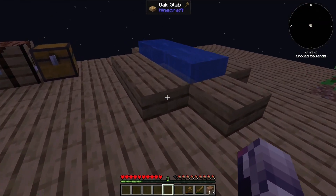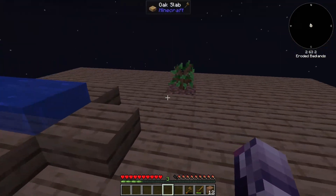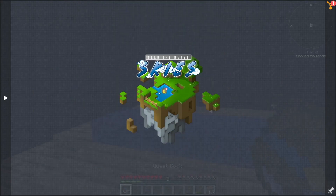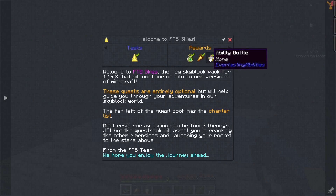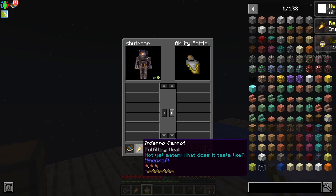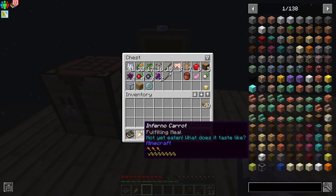So after a little bit of expansion and taking out all of the dirt and keeping a single piece of grass, we are kind of here. Taking out this Iron Wand did complete a quest. So let's take a step back and look at the quests available. Welcome to FTB Skies, the new Skyblock pack for 1.19.2 — this will continue into future versions of Minecraft. These quests are entirely optional and will help guide you through your adventures. We've got Inferno Carrot and Ability Bottle. Ability Bottle — I've seen this mod before. I'm actually kind of surprised this is on 1.19.2. It will let you get abilities after a little while, so that'll be pretty cool to look at. Let's eat the Inferno Carrot.